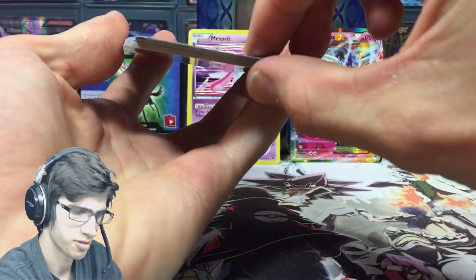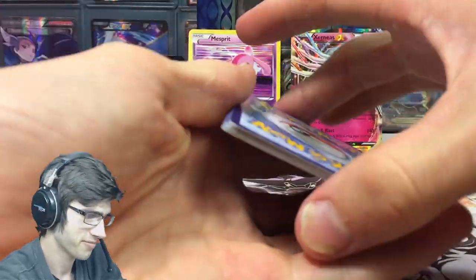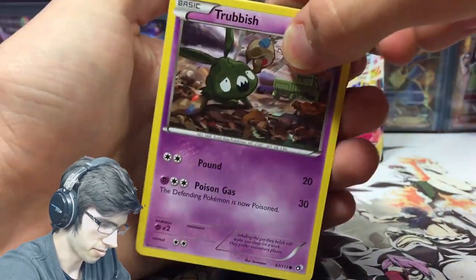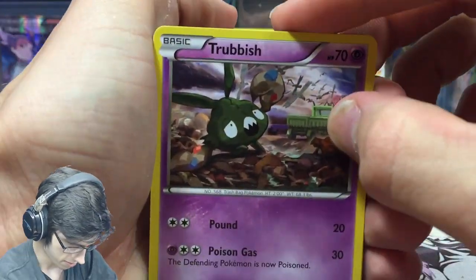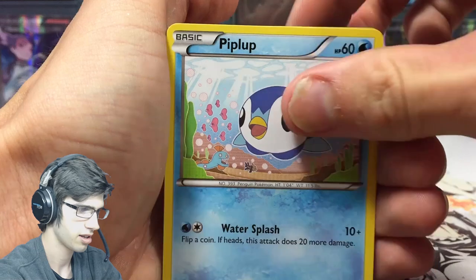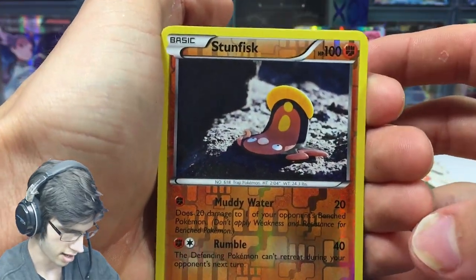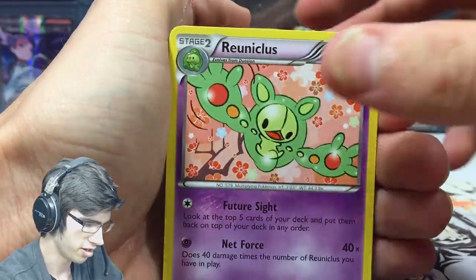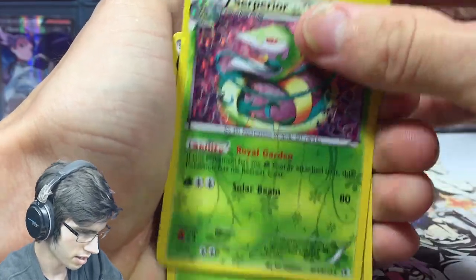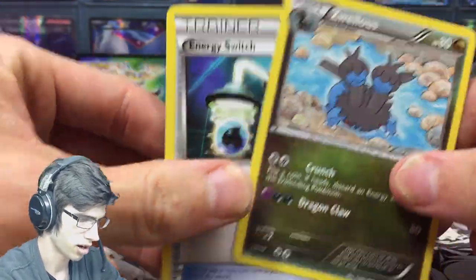We're only going to see code number two. Good luck! So, Legendary Treasures — let's just open it up. I can't remember the card trick. I got a Tropius — it's like two, two, and two or something like that. Something weird. But we got a reverse Pancham. Reuniclus — regular rare. The Radiant Collection, and the other Radiant Collection card is the Servine. And then our two uncommons. So three and three, something like that.